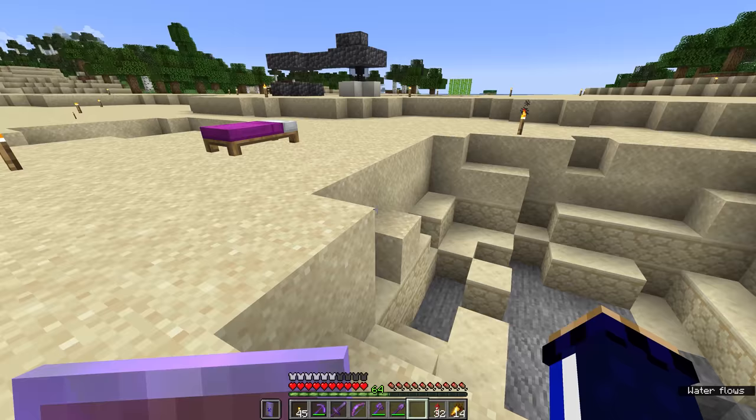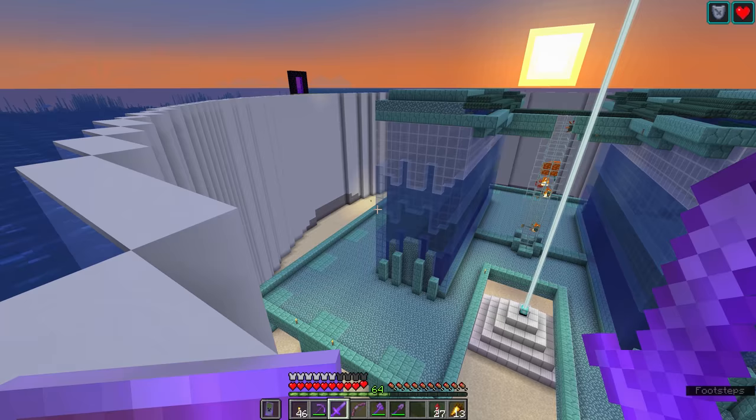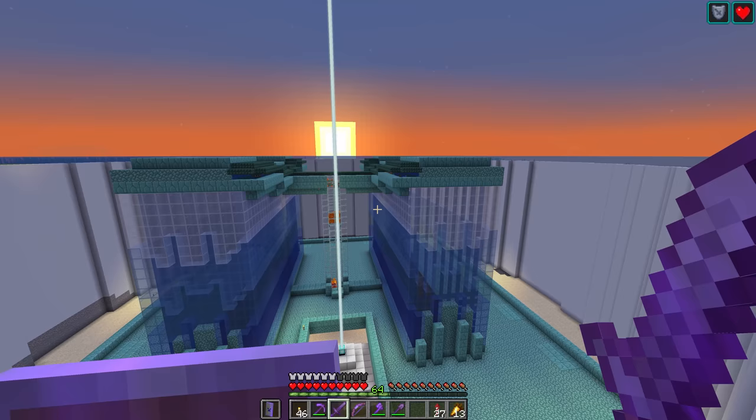What is the bounding box for guardian spawns, and do they spawn in flowing water or bubble columns? Guardians spawn in a 58x58 box, going from the floor of the ocean monument up to the ocean surface. My guardian farm uses bubble columns, and it works great.